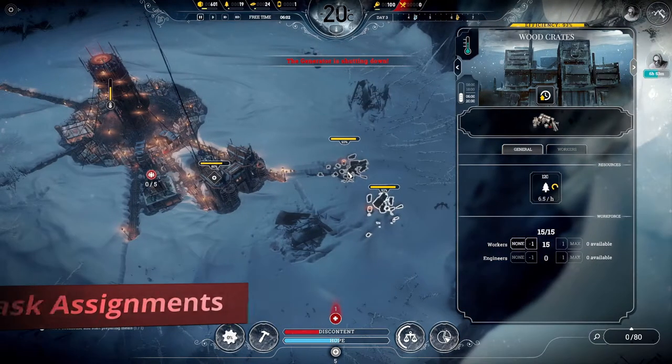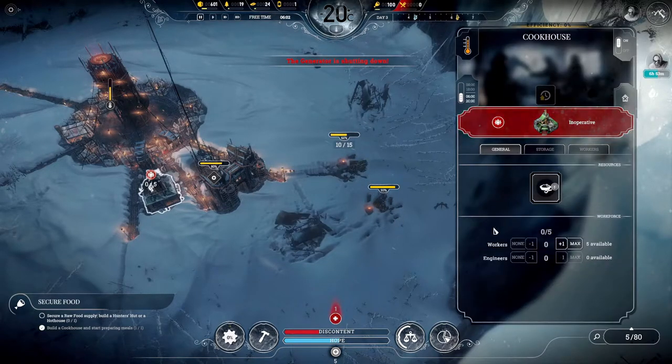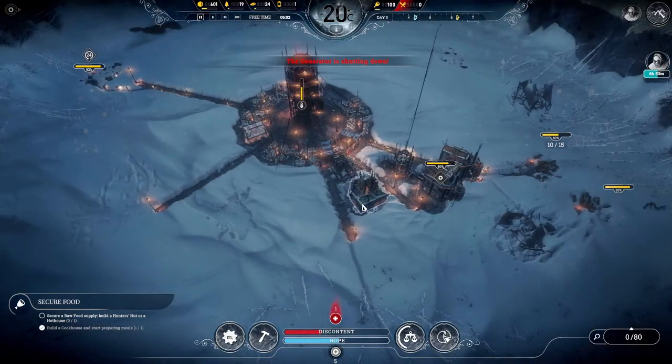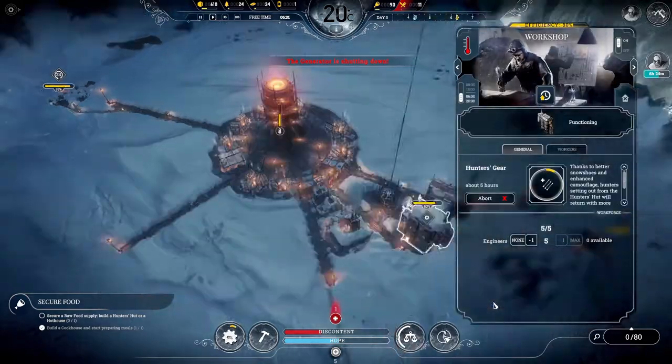I'm pulling my engineers and workers from the resource nodes for now, but we'll assign the workers once all the raw food is processed. Now that everyone is ready, let's get them going.